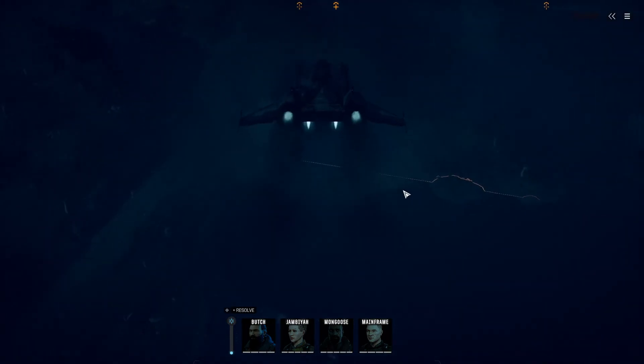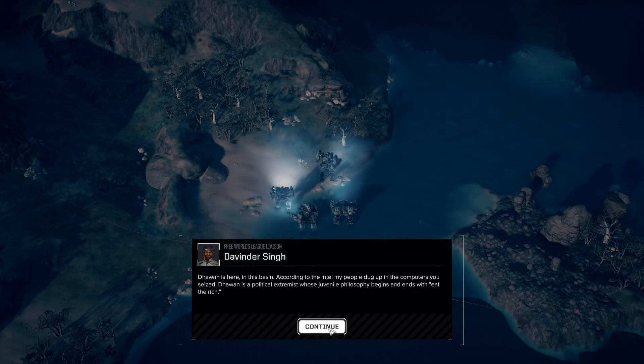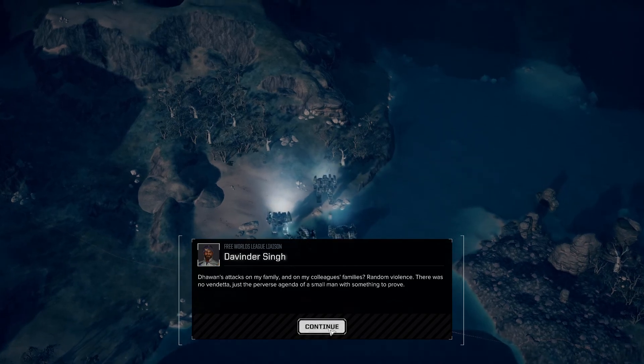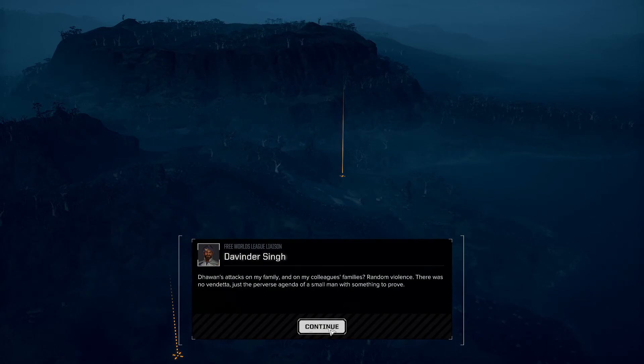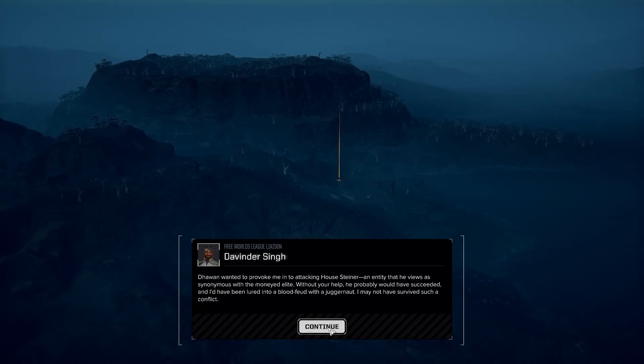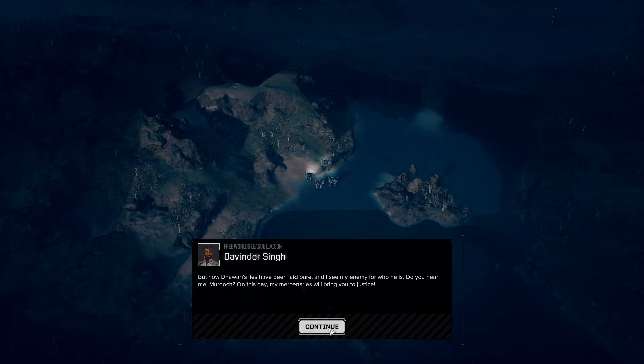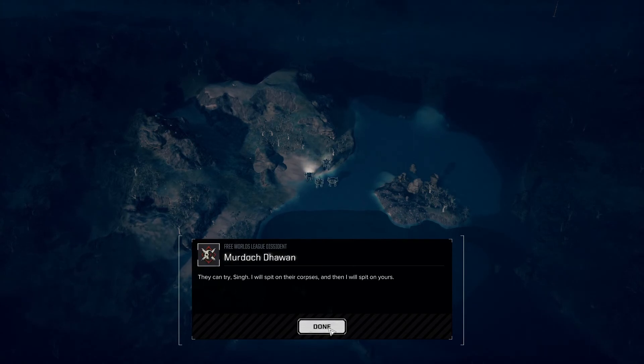Command interface initiated. Dawon is here in this basin. According to intel, Dawon is a political extremist whose juvenile philosophy begins and ends with 'eat the rich.' His attacks on my family and colleagues were random violence — no vendetta, just a perverse agenda of a small man with something to prove. The fabricated evidence on the warehouse computers was meant to provoke an attack on House Steiner, which Dawon views as synonymous with the moneyed elite. Without your help, I'd have been lured into a blood feud with a juggernaut. But now Dawon's lies have been laid bare, and I see my enemy for who he is.